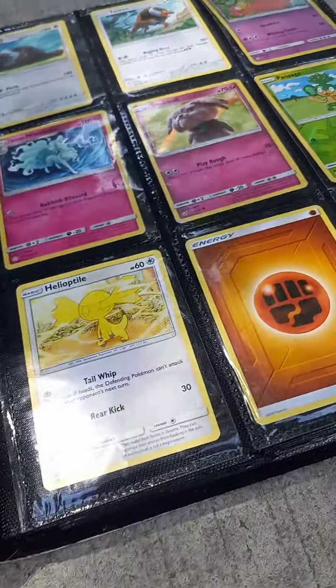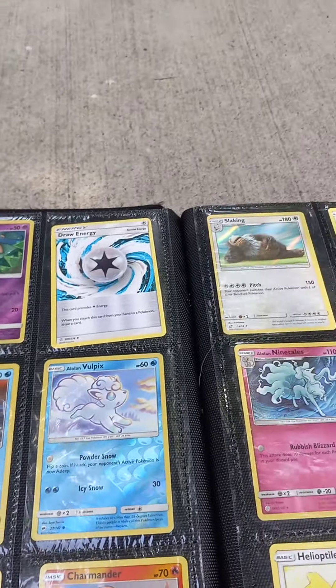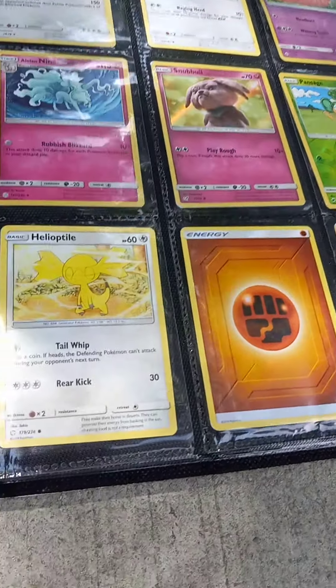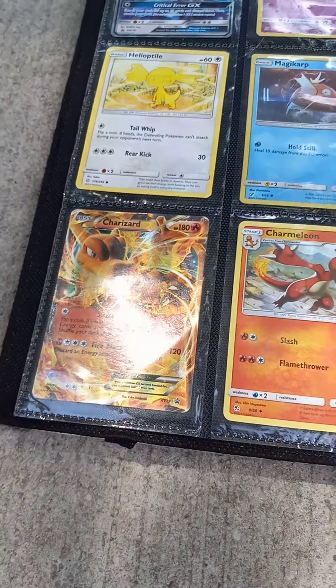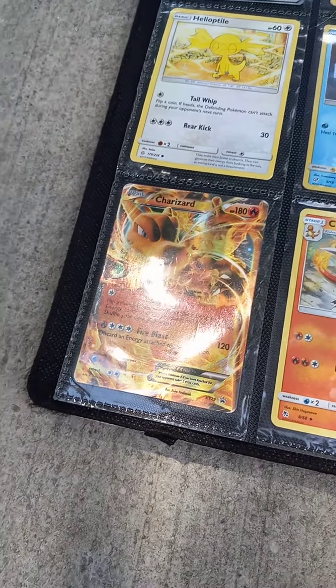I got this, then I got Charmander, Charmeleon, and Charizard. It's cool, right? Next one I got Charizard.